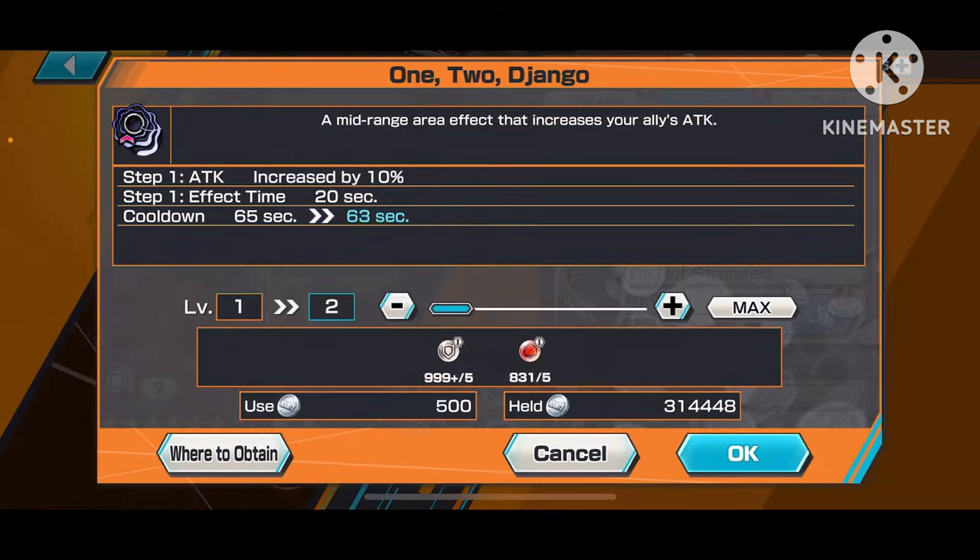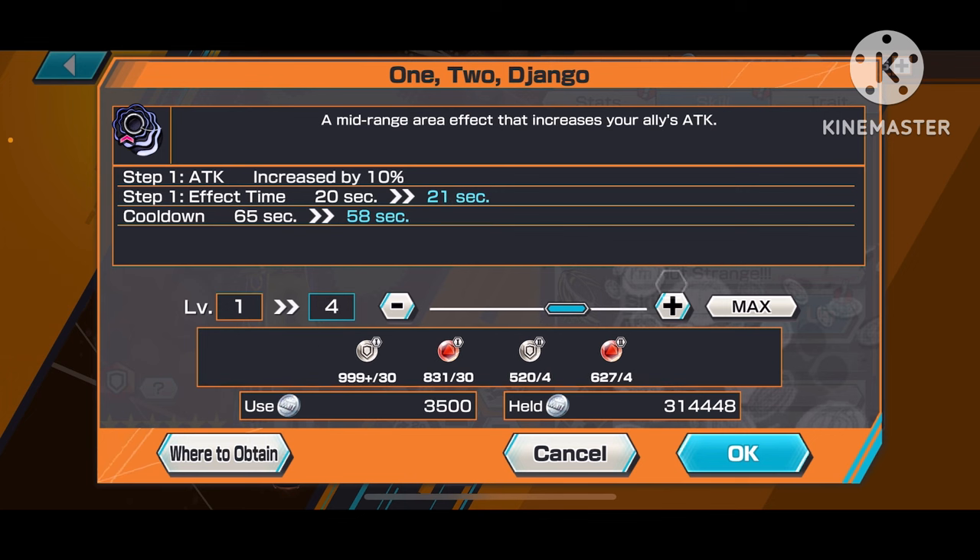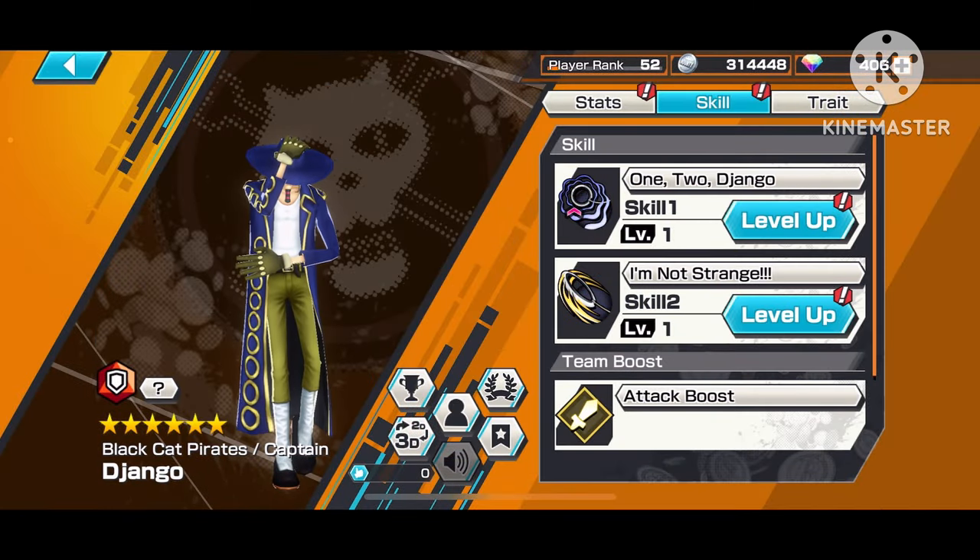If I want to max out his skills, look — it's only gonna take one special skill orb. If this was a four-star character it would have taken so much more materials — it would have taken ten of these special skill orbs. But now I only need one to max it out. However, when working on your support characters, do NOT get their skill levels to level five — only give them to level four, because it saves your special skill orbs. Only use special skill orbs if you know for a fact you're going to use that character in league battle.